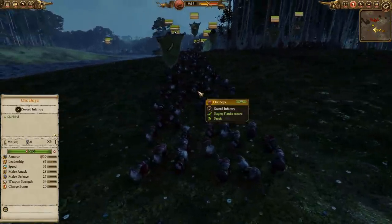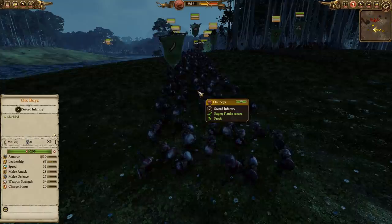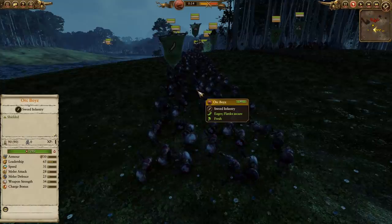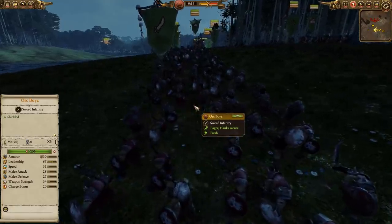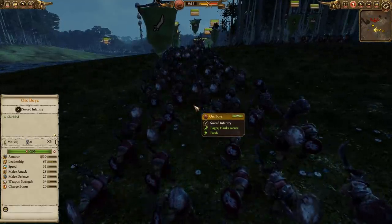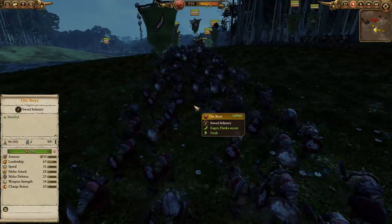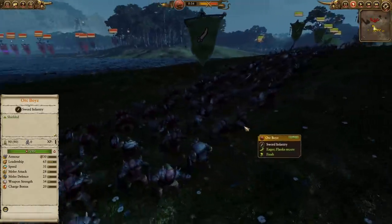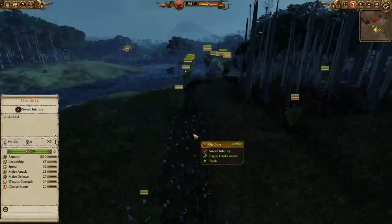The Greenskins do have a front line which is mostly going to be Orc Boys. Some people think basic Goblins are better because they have Silver Shields and their stats aren't that different in a cost-per-cost analysis. But the Orc Boys in the front line do have shields, so they're going to be okay against some of the Skaven missiles — Pebbles, Slingers, all that kind of stuff. Their stats are 28, 25, and 34, so their weapon strength isn't bad, and if they're fighting Skaven Slaves and Clan Rats they can do some work.